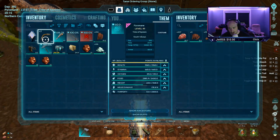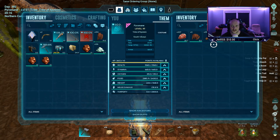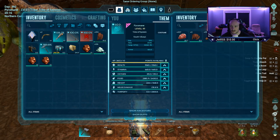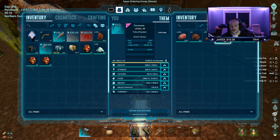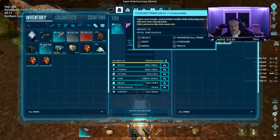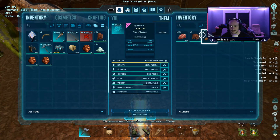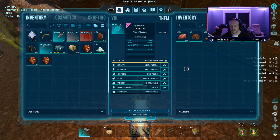I tried getting it to burn resources like a forge, and it does not do that — you cannot smelt metal ingots with them. You can only cook food and turn prime meat into prime cooked meat, same with regular meat. It also does eventually turn meat into jerky without the use of oil.